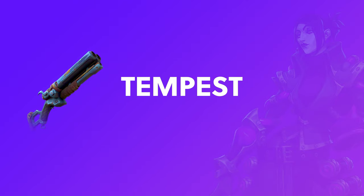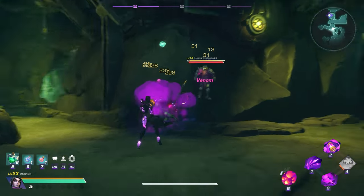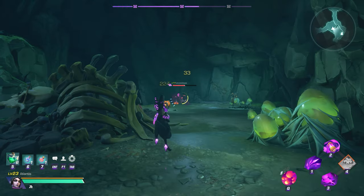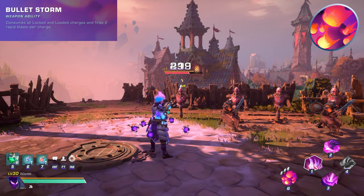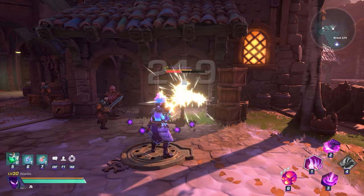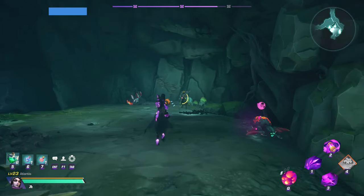The origins of the Tempest are a mystery but its power is undeniable. The Tempest is a heavy hitting shotgun that was and still is quite popular. Shotguns tend to do more damage the closer you are to targets since you are launching a cluster of shots. The Tempest receives a 2x firing speed boost when reloading successfully and this weapon partially ignores damage reduction from armored enemies. The weapon ability is called Bullet Storm, in which you consume all of your locked and loaded charges and fire 2 rapid blasts per charge. This ability makes your Tempest shoot extremely quick and does an insane amount of burst damage if you have all 3 charges stored. Specific bosses to farm include the Bloodspawn and Trial of Lingering Light.